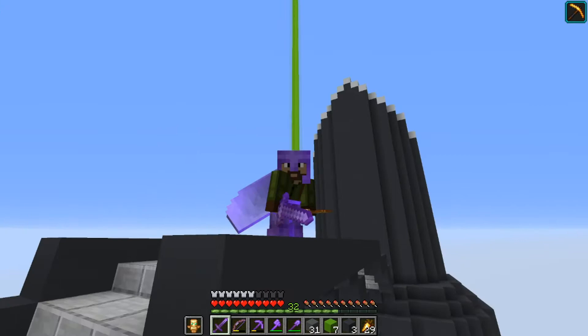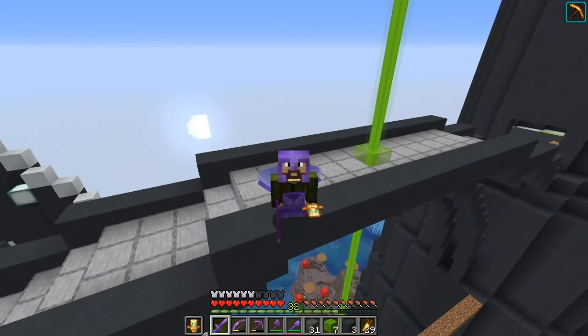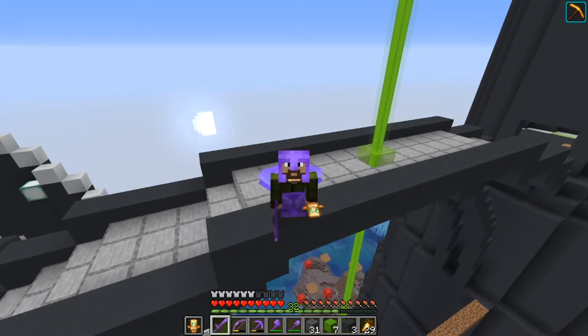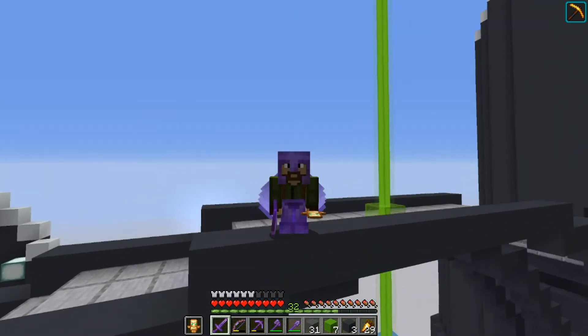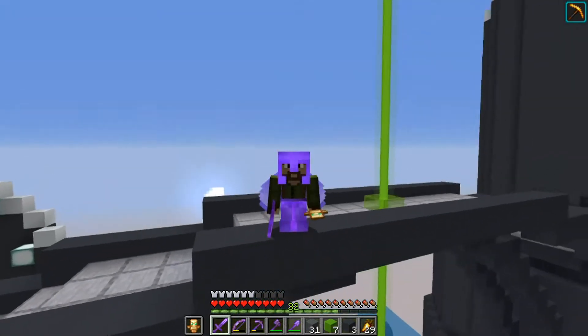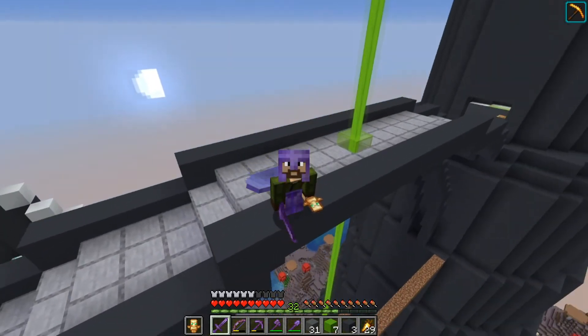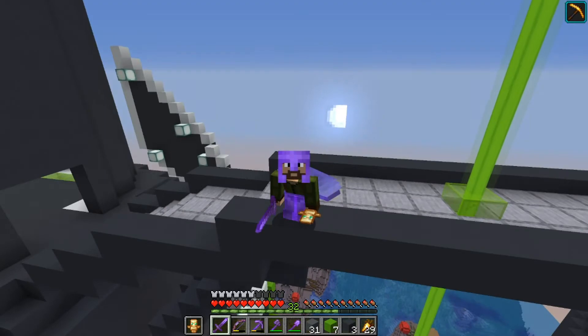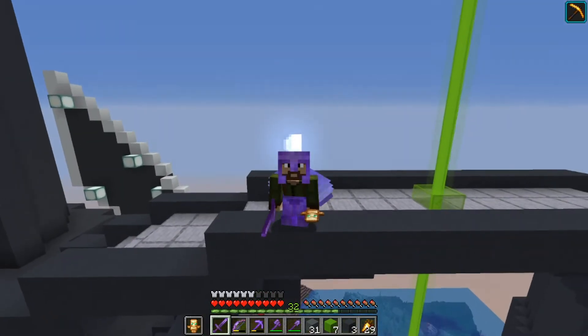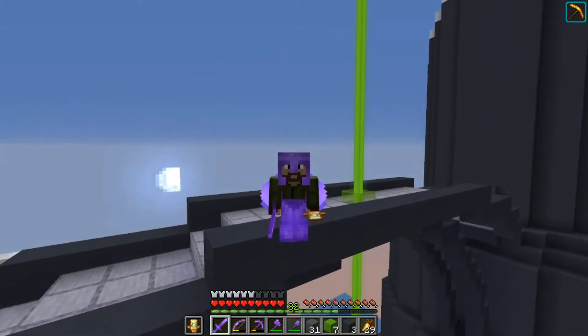So this is episode 33, and we have got a lot to get done today. I am still waiting on some input from you guys on the nether tunnel. The input I've gotten so far seems to be blue stripe is good — bluish, greenish, whatever — warped, whatever that block is, is good to add in there. I think that's the way I'm leaning anyway, but I want you guys to be able to give me your opinion before I just keep going with that.